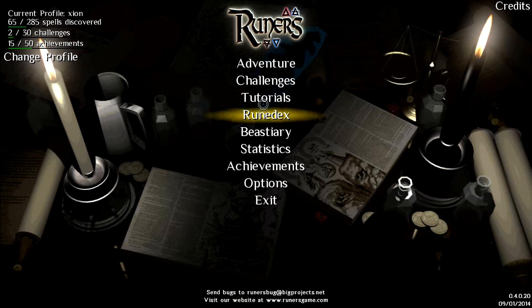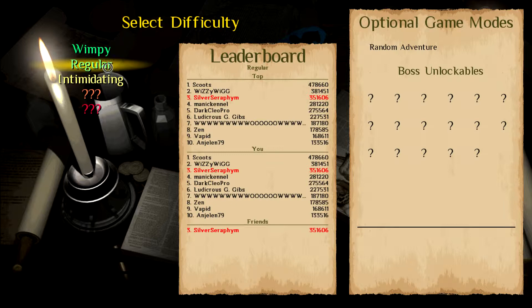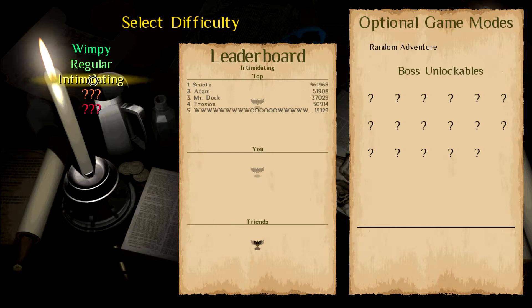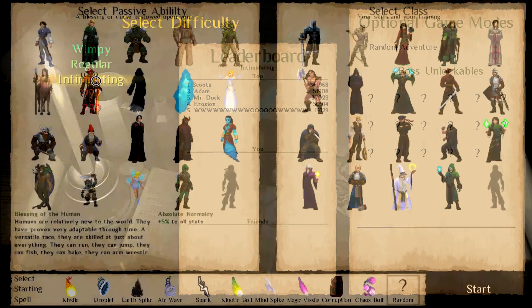The game also has leaderboards for each of the difficulties. I actually had the number two place until Scoots came along and beat us all. I expect my score to plummet when the game comes out tomorrow — this is being recorded on the first. All the way up to Apocalypse difficulty. It seems like whenever you beat the boss on a difficulty, it unlocks the next one.